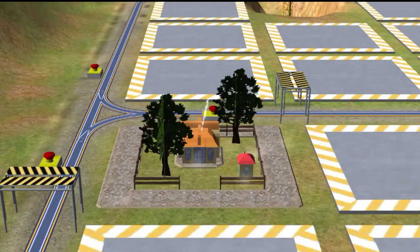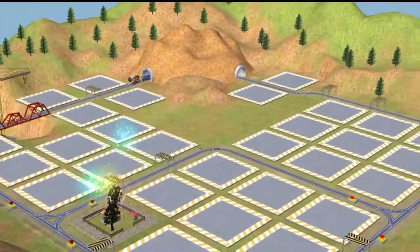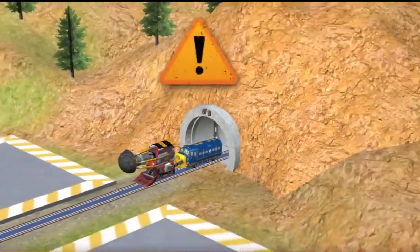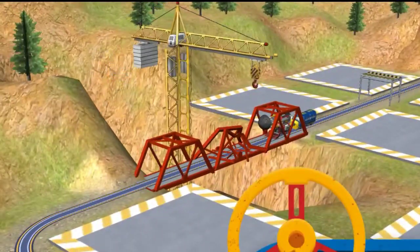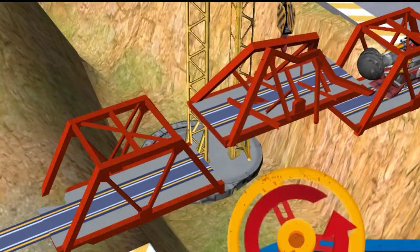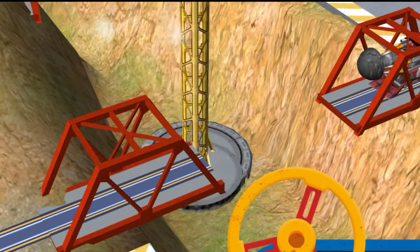Way to build! Train-tastic! We are really building something special! Next up, you need to finish building the bridge. Chugganeers need your help. Use the Mega Chug crane to fix the bridge. Solid work, Chugganeer!